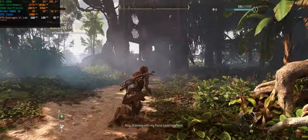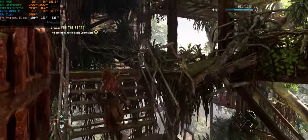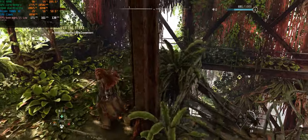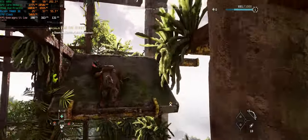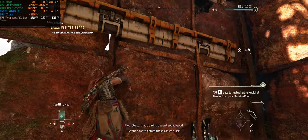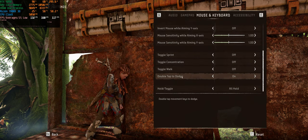The double-tap to dodge control can be annoying — my keyboard is very sensitive and I keep finding myself leaping forward accidentally, which is not good in this game since you can go flying off a mountain. I'm going to disable the double-tap to dodge and reassign rolling so I'd rather just press Ctrl to roll. Got it — double tap to dodge is now disabled.